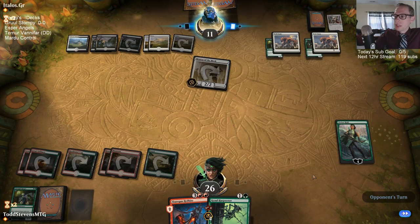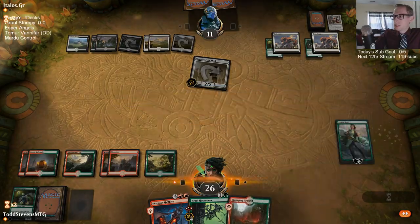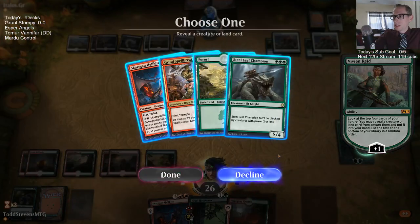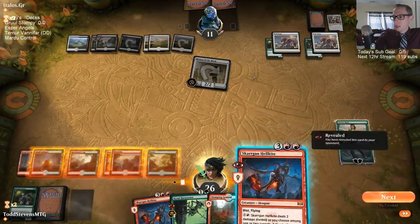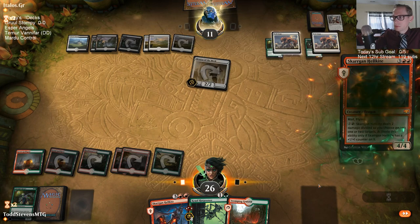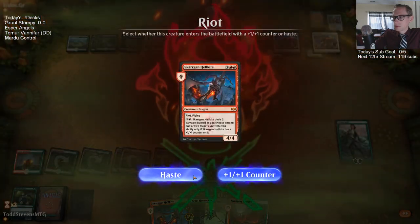If I would have seen Seal Away or any enchantment in the first couple of games, I could have just brought in Brontadon instead of Harpooner. Hellkite — I'm going to just go hastier with him at 11. They usually like putting the counter on Hellkite because I like being able to activate it, but we have another Hellkite and they're not at the highest life total.